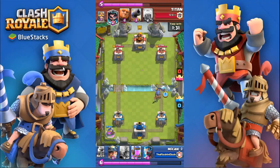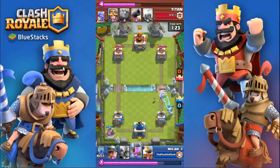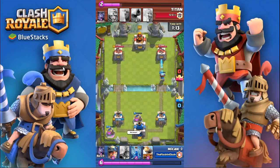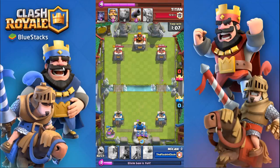I did Ice Spirit to support this little push, and then he played Electro Wizard on it. The Cannon Cart got a couple shots off but it isn't the fastest shooter, so that Electro Wizard was able to take it out pretty easily. I didn't really want to place another pump but I knew he had the lightning, so I ended up just placing it there. I didn't want to give him insane value but I also didn't want him to prevent me from pumping at all.